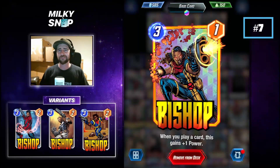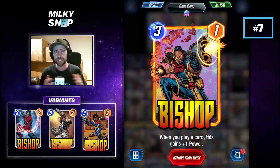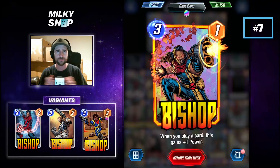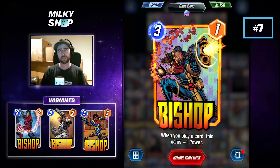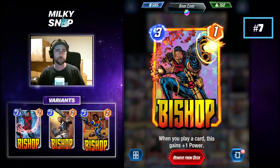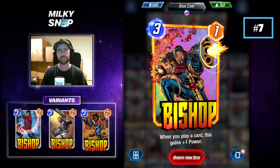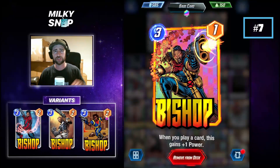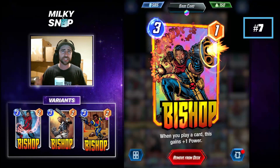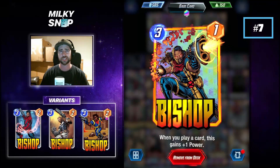At number 7 we have Bishop. Bishop recently got a nerf taking him down 1 power, now he sits at 1 power. But I think he's still a really strong card. Early on in the game, lots of decks are made up with low cost cards, which means you're going to be playing a lot of them. If you can get an early Bishop out on turn 3, you can make the most of building up power on him and potentially get him to 8 or 9 power, maybe even higher. Bishop is also one of those cards you can drop into a location which might lock down, like the Kiln — where you're continually able to add power to him later on.